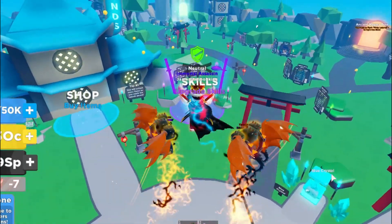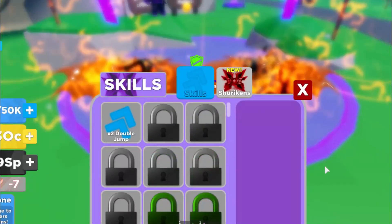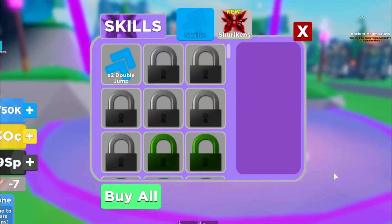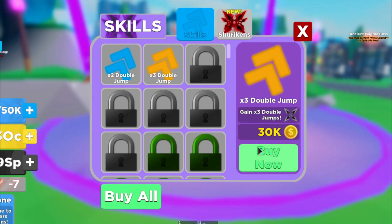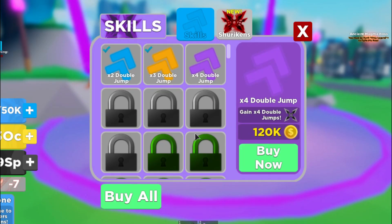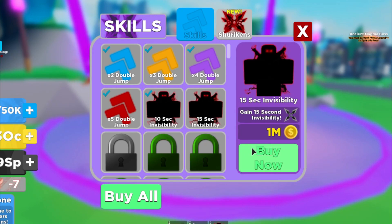So before that, we should probably head over to the skills section because I'm pretty sure I ranked up. And yeah, I definitely need to buy a lot more jumps so I can actually play this game. So we're going to buy as many jumps as I possibly can — and invisibility.